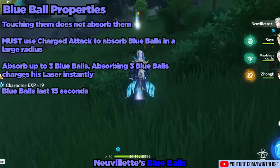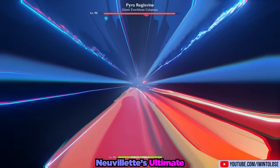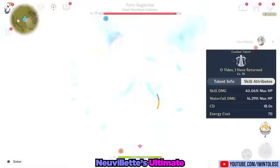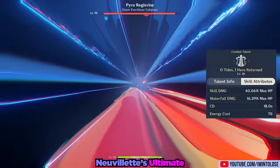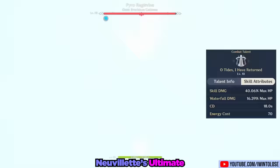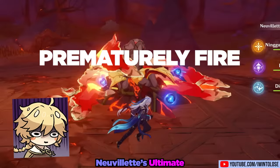Up next is his ultimate, Oh Tides I Have Returned. After a very long animation, Nouvellet's ultimate deals 1 instance of skill damage and 2 instances of waterfall damage. More importantly, it raises Nouvellet's orb count to 6, allowing him to fire 2 of his giant laser cannons in quick succession.